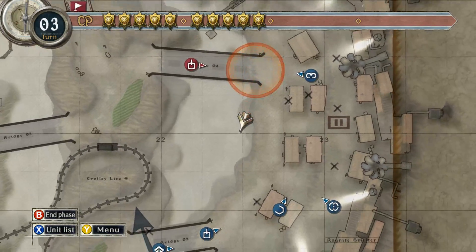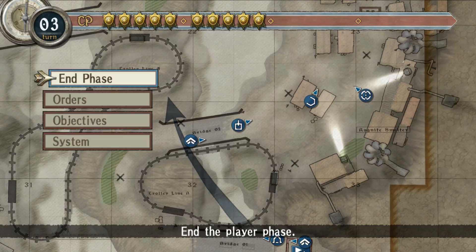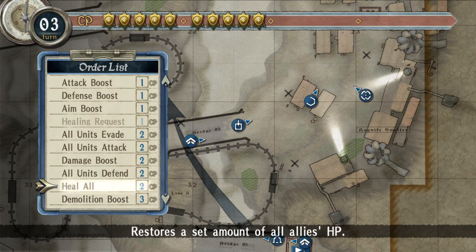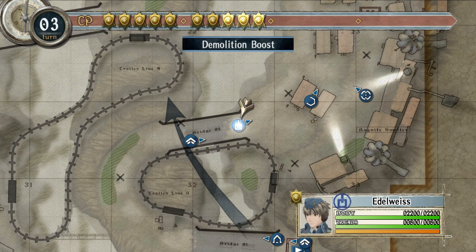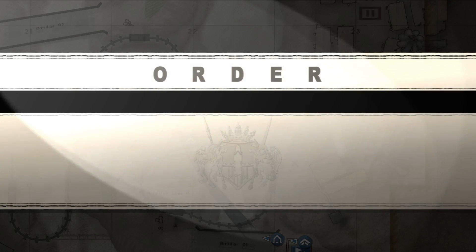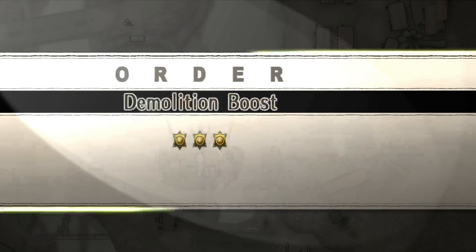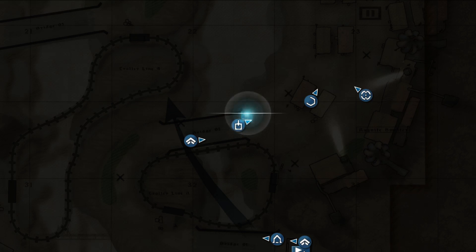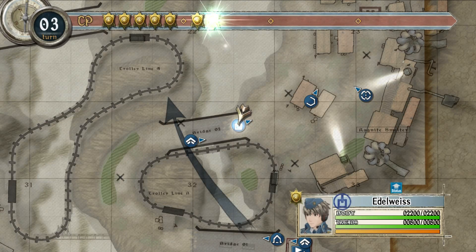Maybe if we put some useful orders on her. What I'm going to try doing instead is super demolition power on the Edelweiss. That might have been overkill — maybe not. But that's five command points we're investing.